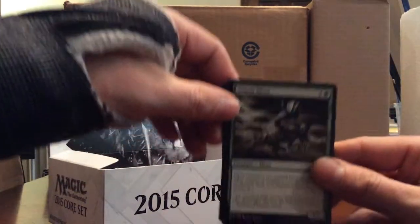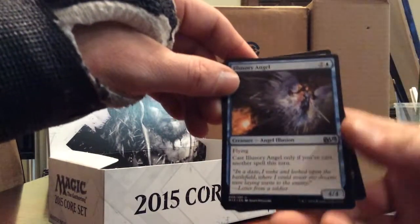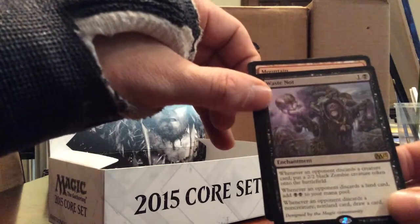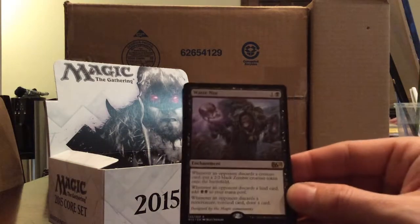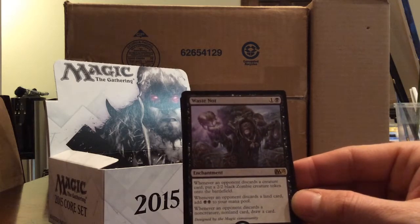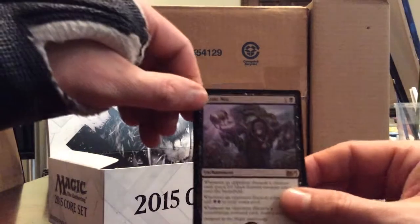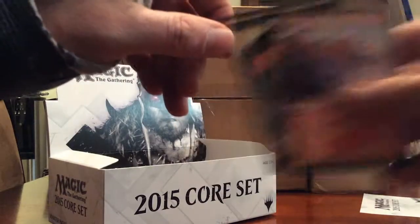Venom Sliver, Staff of the Death Magus, Illusionary Angel. And a Waste Not - one black and one, enchantment. Whenever an opponent discards a creature card, put a 2/2 black Zombie creature token onto the battlefield. Whenever an opponent discards a land card, add two black to your mana. Whenever an opponent discards a non-creature, non-land card, draw a card. It can be a good card especially with Thoughtseize and a bunch of other discard cards - do quite a bit of damage.